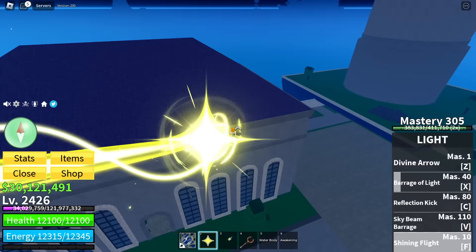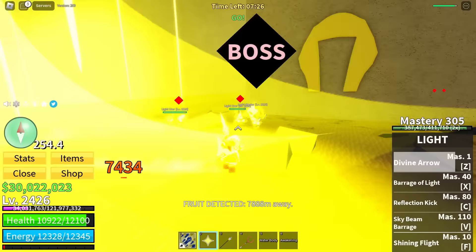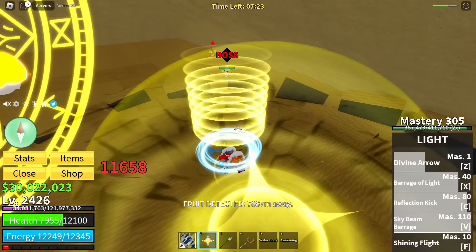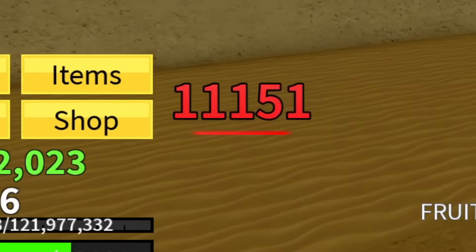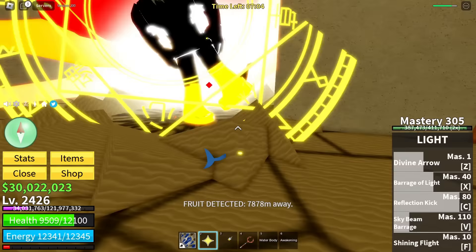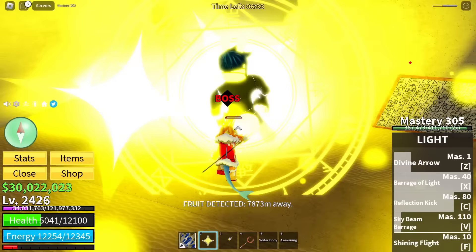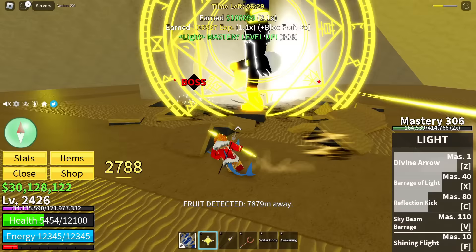Divine Arrow is amazing — it does so much damage to enemies. On the final island, look at this: full charge — 8,000 damage right there. The boss is melting me but I'm hitting 11K damage. I feel like I underrated light fruit so hard. I can only imagine how good the awakened abilities are.